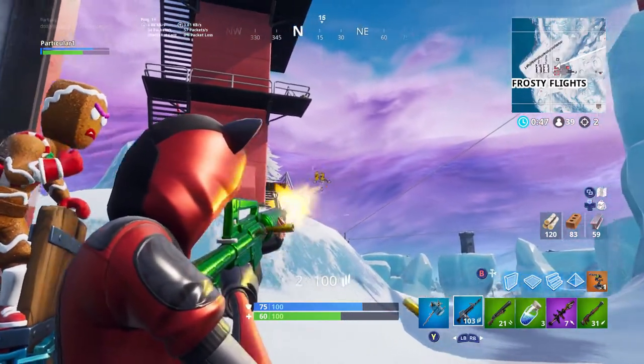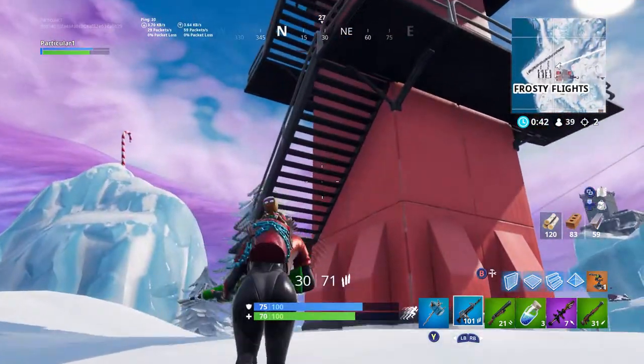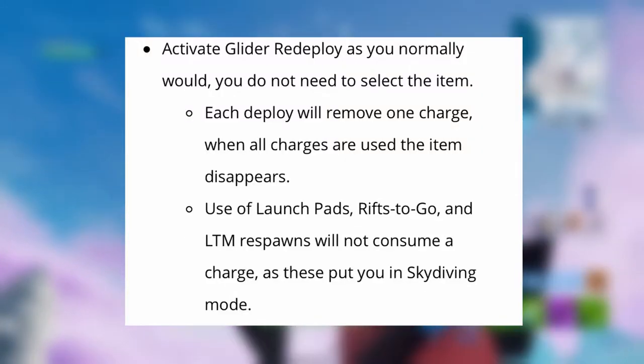You have to pick up and hold this glider — it will be just like a normal item on the ground, and it does take up an inventory spot. That's the only downside to it.